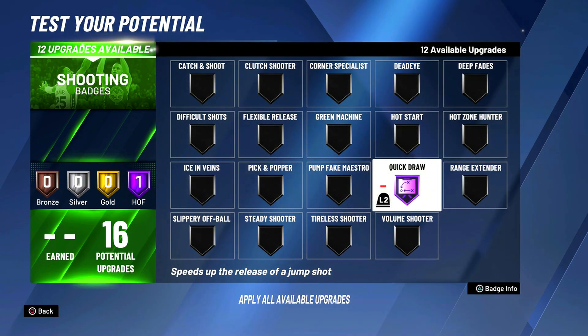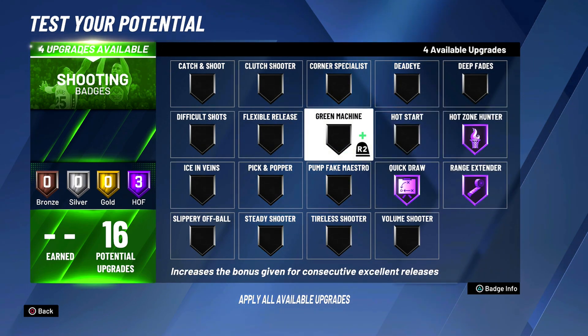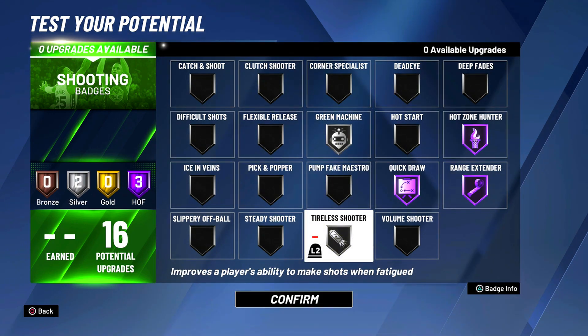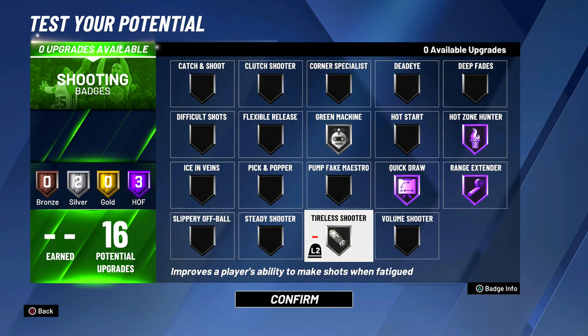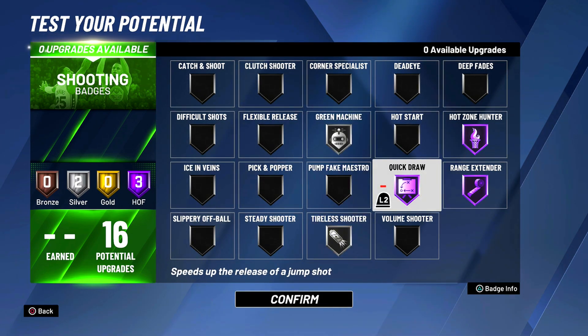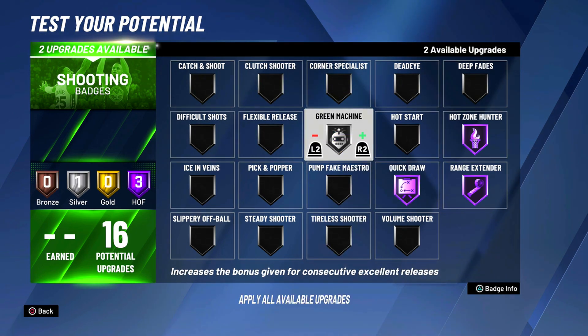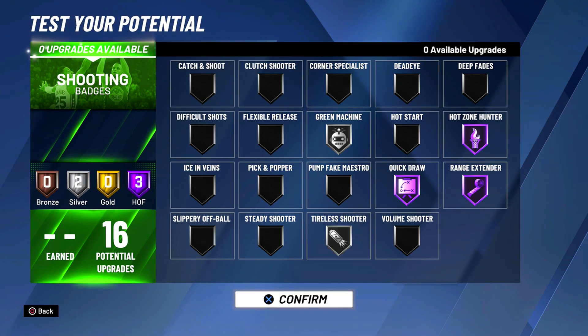For shooting badges: hall of fame quick draw, hall of fame range, hall of fame hot zone — the big three badges. Personally I would go silver green machine and silver tireless shooter. I run out of stamina a lot in this game, so tireless shooter is really helpful. But if you want to go hall of fame green machine you can, or clutch shooter — anything goes, just pick what suits you best.